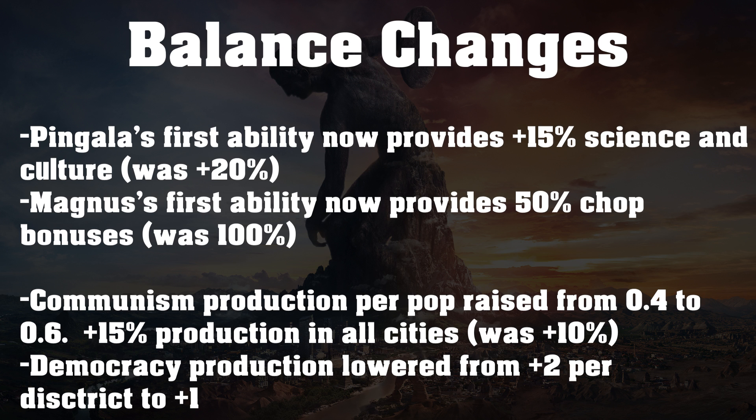I'm not sure if that was necessarily all that necessary of a change, because I didn't think Pingala was too overpowered. But I guess 15% science and culture is a little bit more reasonable than plus 20%, especially in the late game whenever you can get a ridiculous amount of science from that additional plus 20%.